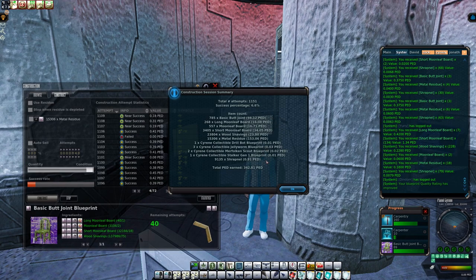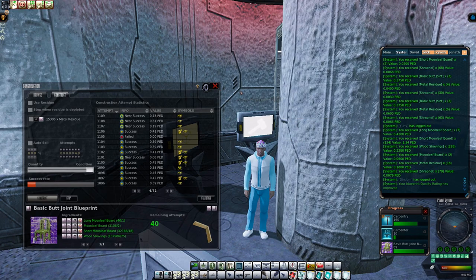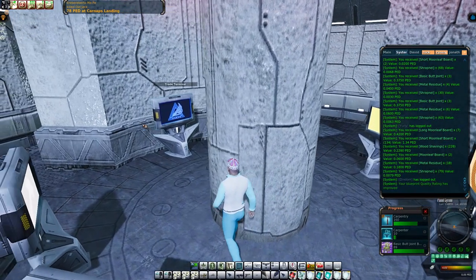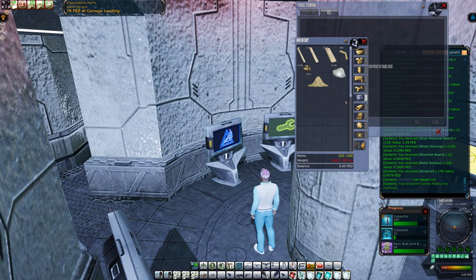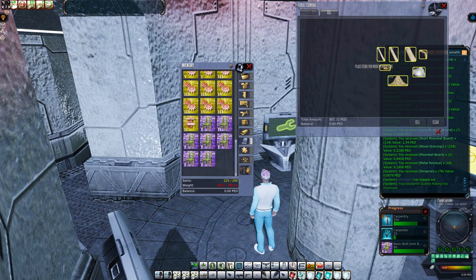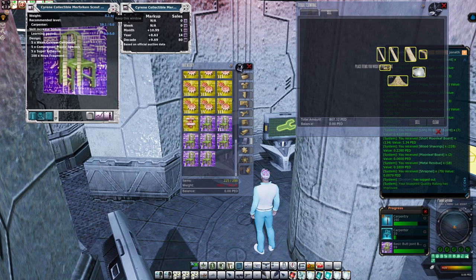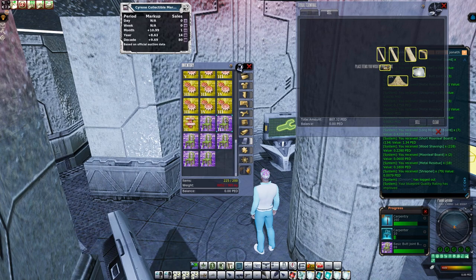You can't ask for everything — there's only so much they can do and you can only keep so many people happy. At the end of the day what they're doing is benefiting the planet and that's all you can ask for. The crafting run results: total attempts 1151, one sirene collectible drill bot blueprint, three sirene collectible jelly worms, two sirene collectible merfolk and scout, and one sirene collectible stalker gen one blueprint, along with some shrapnel. Total PED earned: 342.81.